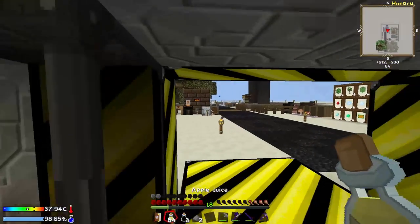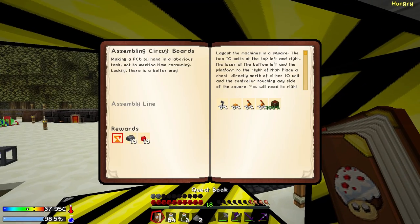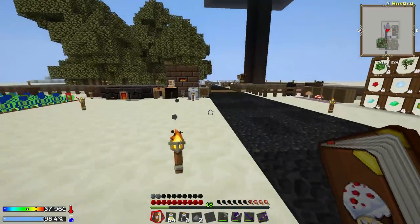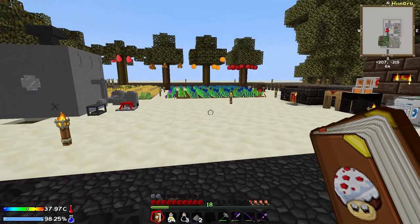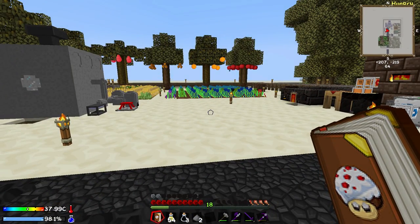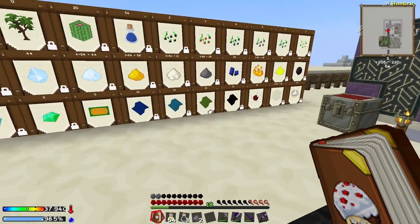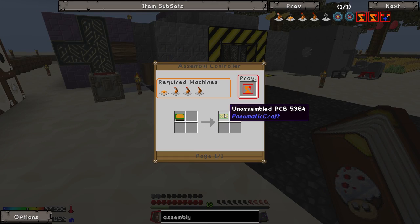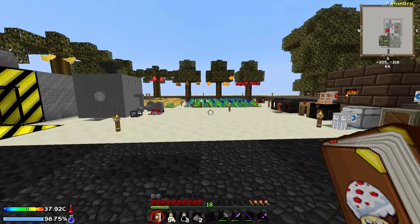The way to do that is in the quest book right here. We need the assembly controller, the assembly platform, 2 assembly I.O. units, and an assembly laser. Once we've got all these, we can set them up in a certain orientation, put our empty PCBs into a chest, and they will automatically pull them out, etch them with a cool laser animation, and we will have ourselves an unassembled PCB - which is pretty cool.